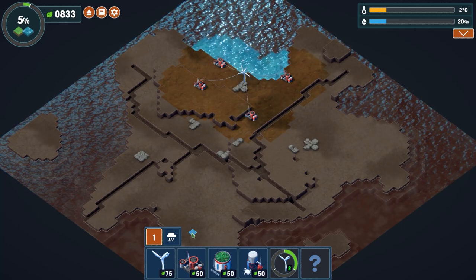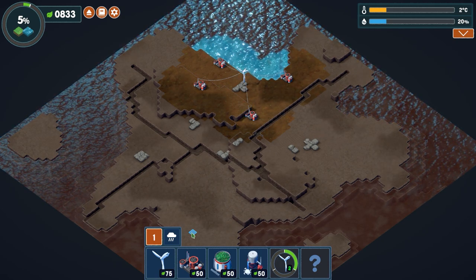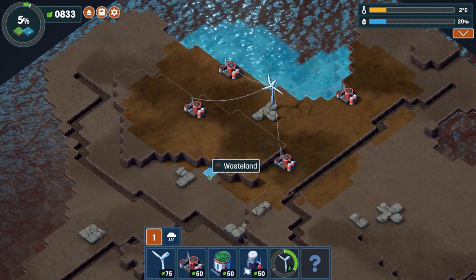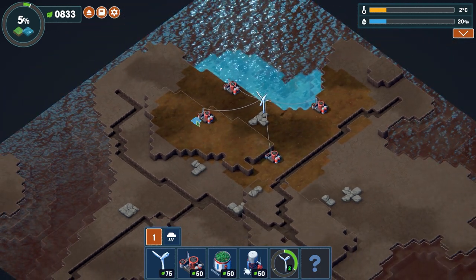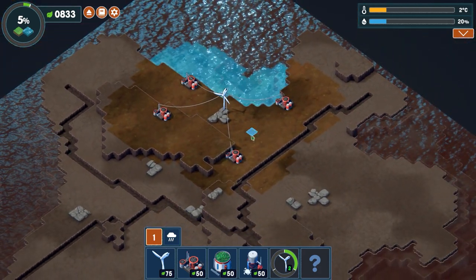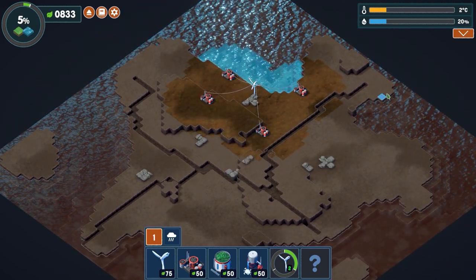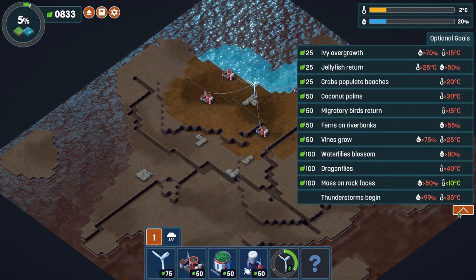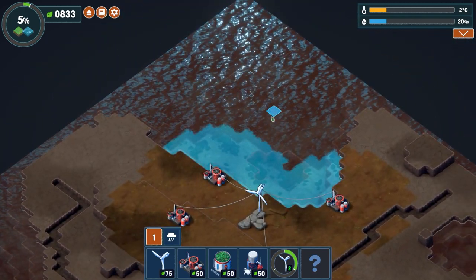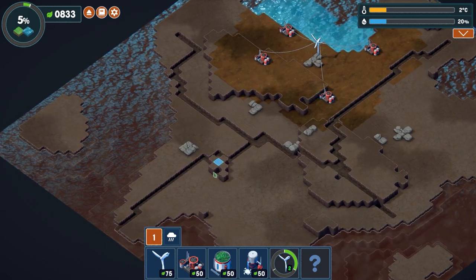Welcome back once again to Terra Nil. Today's beverage is a very nice sparkling raspberry and blackberry spring water, very refreshing indeed. Welcome back to the game. Previously we were on the first level and managed to get it completed to 100% — cleaning up the wasteland, putting in some extra layers of topsoil, adding in the trees, plants, grass seeds, reviving the rivers and completely sorting out the ecosystem. We also managed to do all of the optional goals as well. We're going to continue on and play a bit more of the game. This is the second level where we have this area with a big ocean, so we not only have to clear up the land but also the sea if we can.